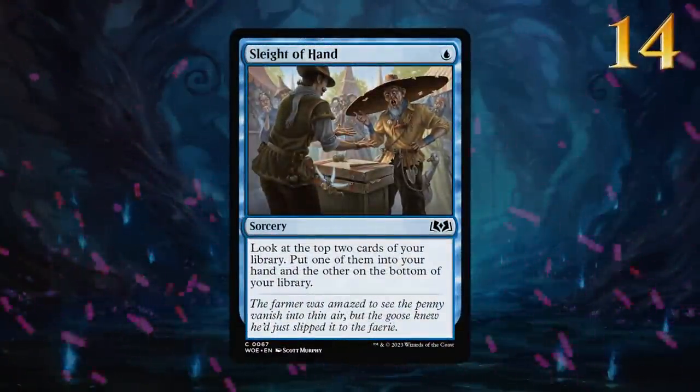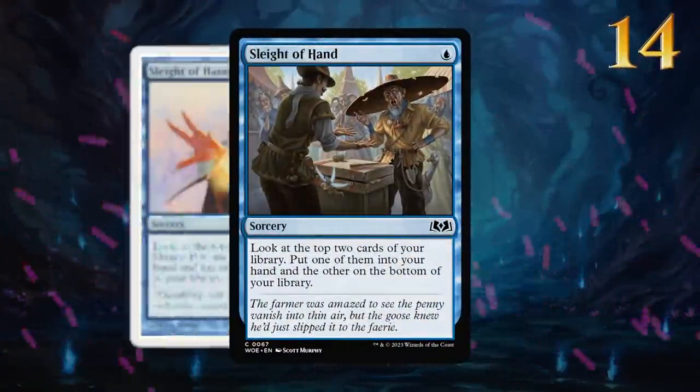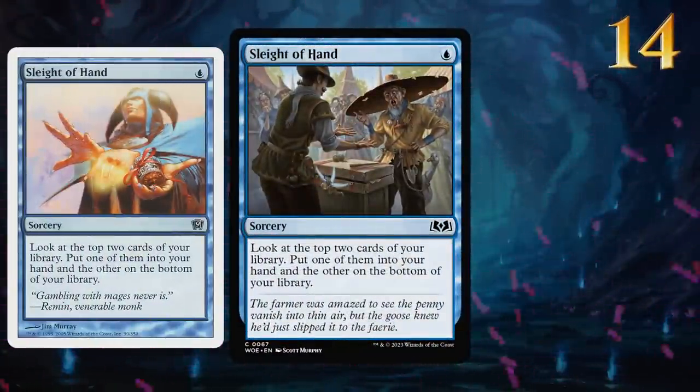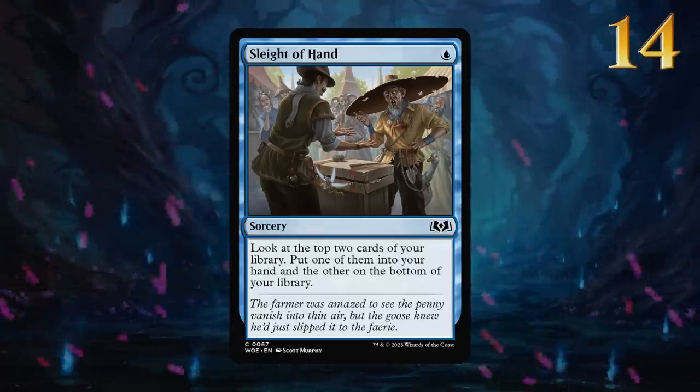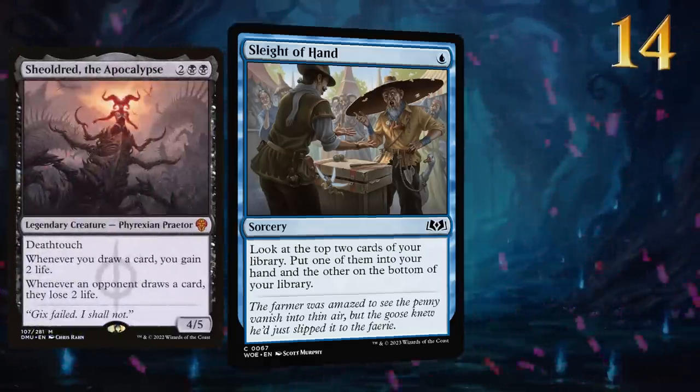Sleight of Hand is back in standard for the first time since 9th Edition. This adds another 1-mana cantrip for various blue decks, and since it doesn't technically draw a card, it also gets around the life loss from Sheoldred.